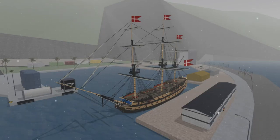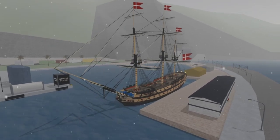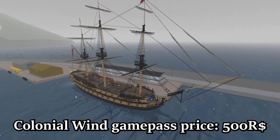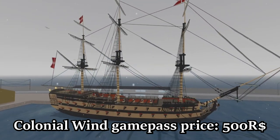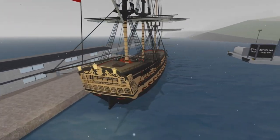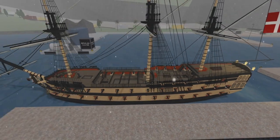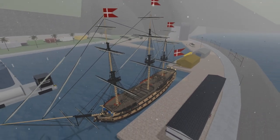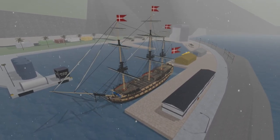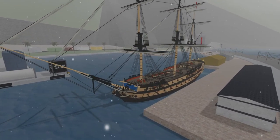Hi guys and welcome back to another video. Today's video will be about the Ardent class. This is a sailing ship, part of the Colonial Wind game pass. Today I'm going to go over all of its stats and specs and all the nooks and crannies on board. I'll take a look at it first from the exterior and then we'll talk about some interior. If you want damage stats, feel free to look in the description, and I'll also mention them at the end of the video.